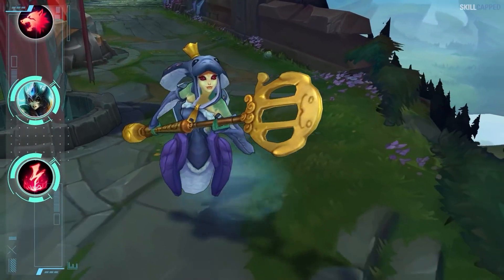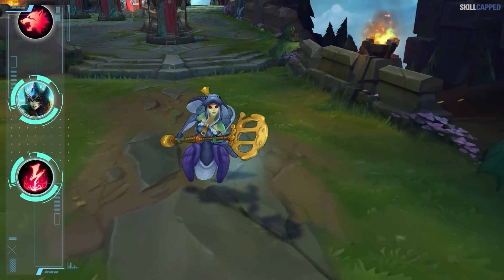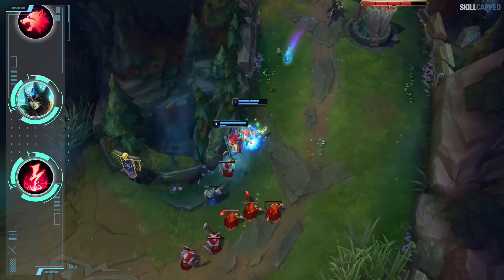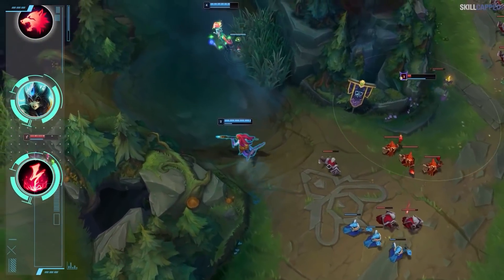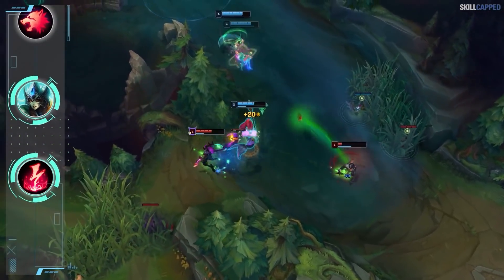The final setup we have for you today is a hyper-aggressive one for Nami, which involves running Electrocute as the keystone. We're seeing this played by many pro Nami players in solo queue to enhance early kill threat. When paired with an ADC who has strong lane power like Lucian, Draven, or Miss Fortune, this is where Electrocute slots in best. Your follow-up burst on any bubble hit is massive, and the ability to capitalize on early picks helps to snowball really hard.